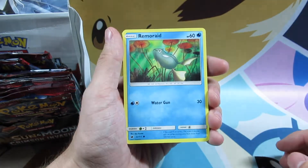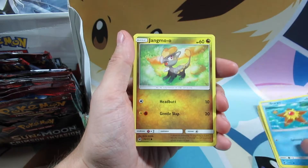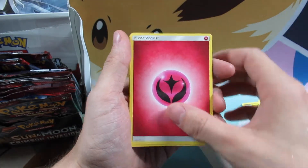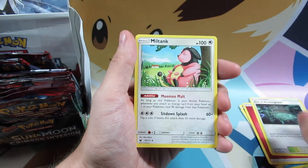So here we go. We're starting off with Remoraid, Aeron, Staryu, Jangmo-o, Feebas, Fairy Energy, Sea of Nothingness — ooh, that's cool — and Miltank.